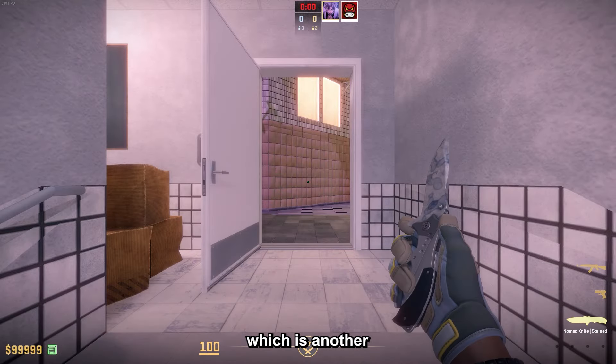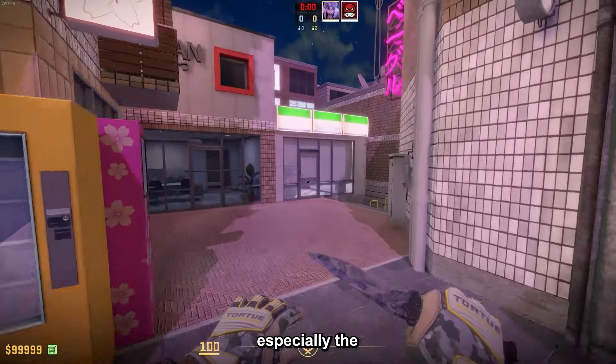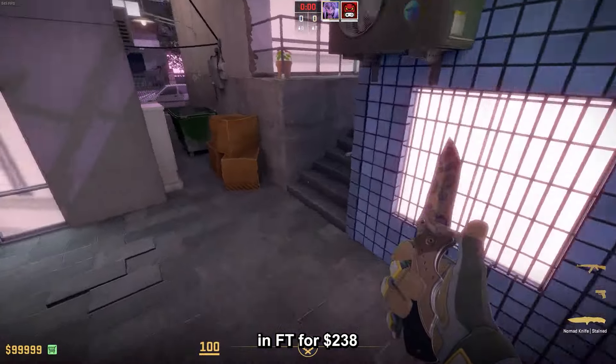Then the Nomad Knife Stain, which is another very shiny one with some pretty cool animations as well. I kind of like the Nomad, especially the rare animation, and you can get it in field tested for $238.